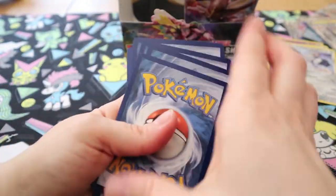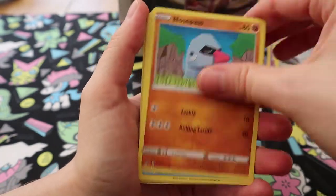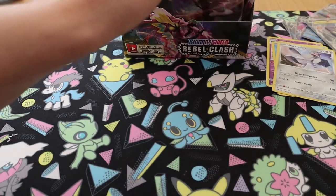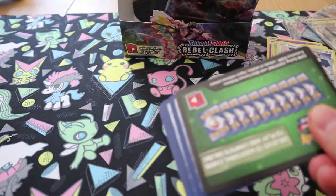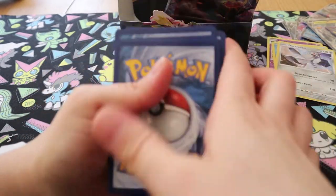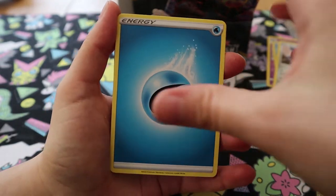Let me know in the comments what your favourite artwork is in this set and why. Electrode, Zeraora, Lombre, Galarian Darumaka, Hattena, Cipher, Nosepass, Wingull, Reverse Skylar, and Arcanine. We've got a full art Skylar in this set, right? No — the only full art trainers are Boss's Orders, Milo, Oleana, and full art Sonia. Boss's Orders is my set goal. Wait, full art Sonia is my set goal — that's it, I remembered.